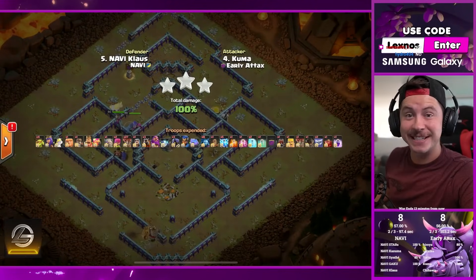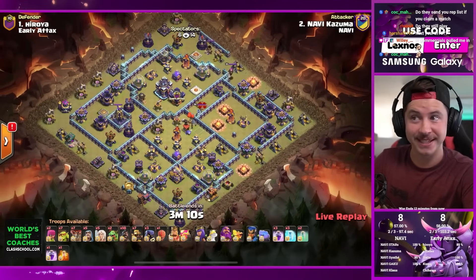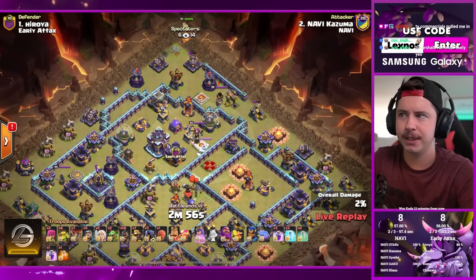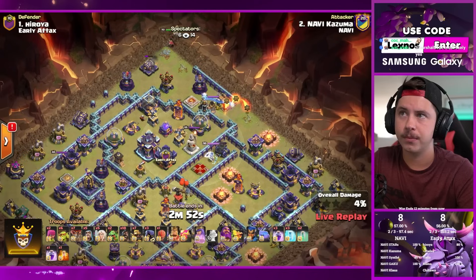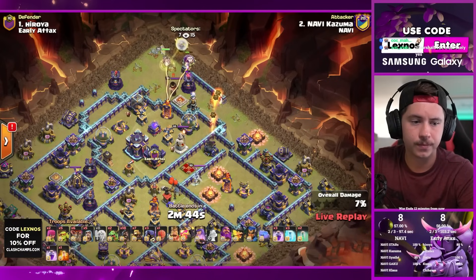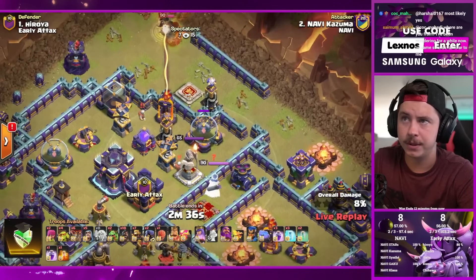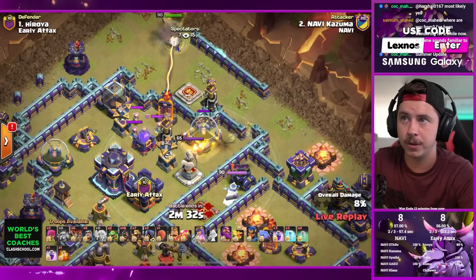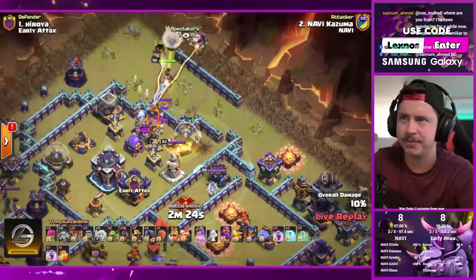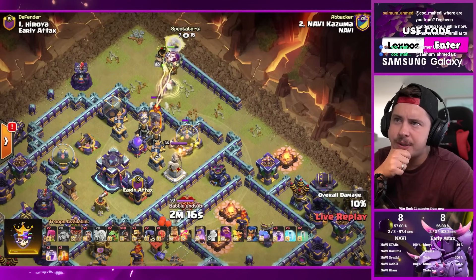Kazuma in with the next attack for NaVi - NaVi still have a five building lead but this match is close. Twin hogs again - we're seeing quite a few twin hogs now. Queen on the top side of the base after the air defense goes down, drops some healers. Queen fights the king with the help of the headhunter. Sneaky goblin testing a bad storage - four more to make sure it goes down even with the builder huts. They don't quite get it - that's awkward, looks like he was relying on that for good pathing.